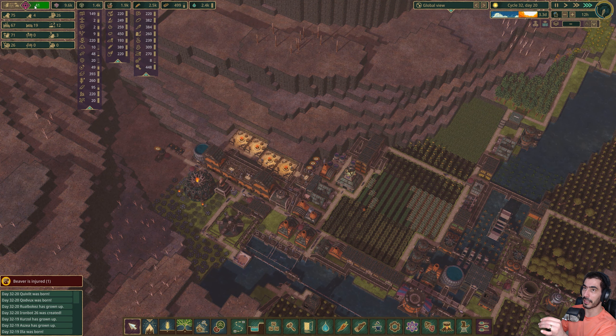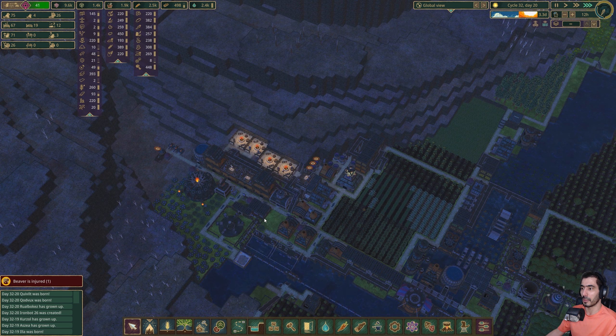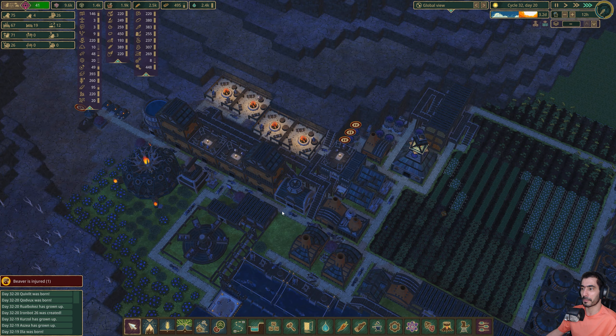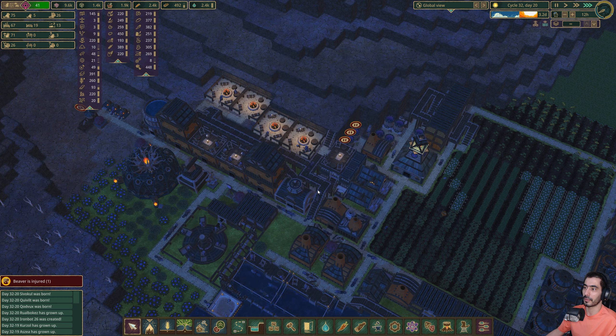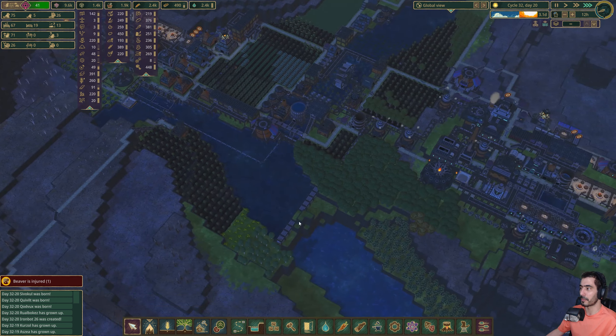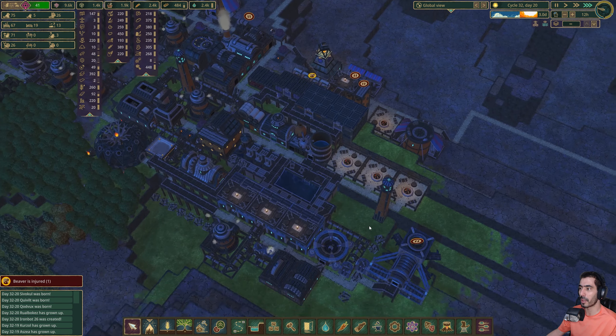If we take a look at our well-being, you'll see that except for the carousel, we're kind of okay. Now they will — see that, carousel is going up. If I remove all of the beavers from this thing here, then we'll be good.